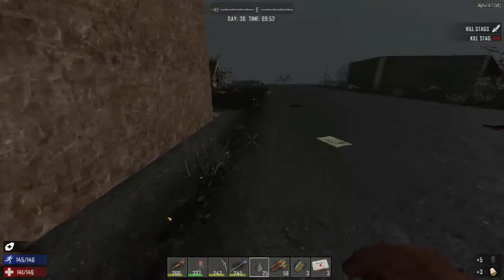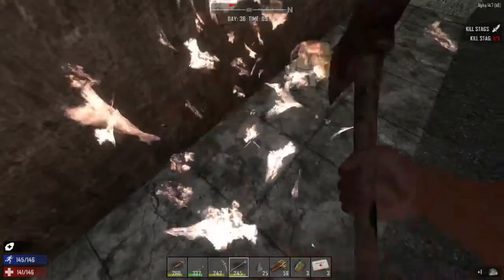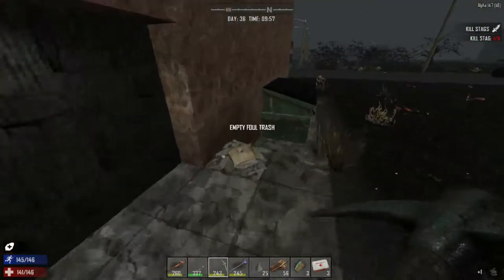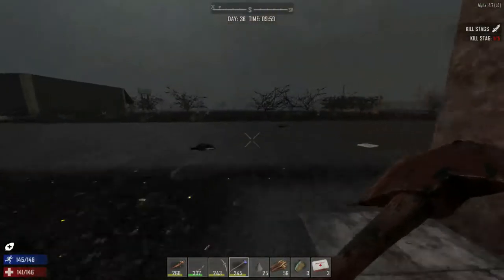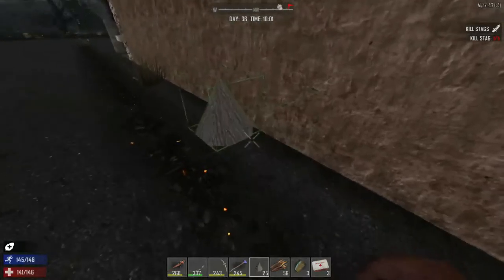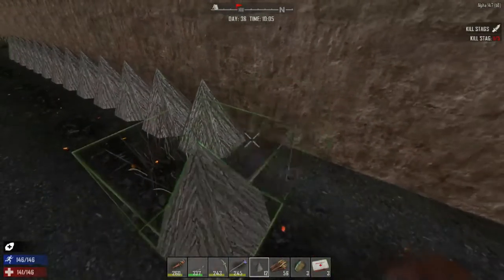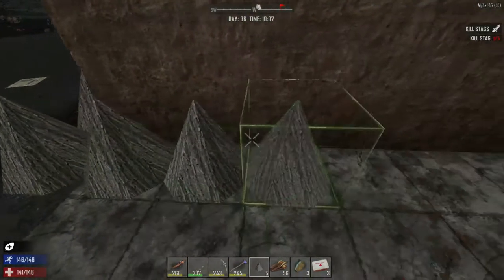So the spikes are going to go in this kind of pattern. Let's make sure we got all the trash out of the way — get rid of this trash can, leave that door. We'll make the spikes go around this platform here. Perfect. Then we'll just place spikes like so — just one row. This just needs to be enough to kill any zombies coming by.